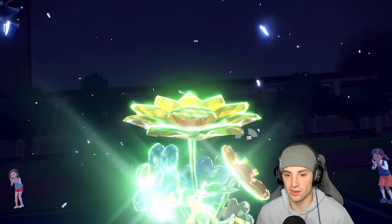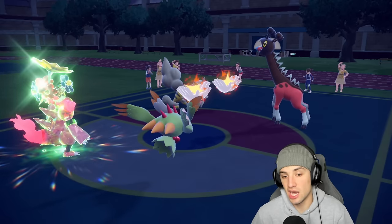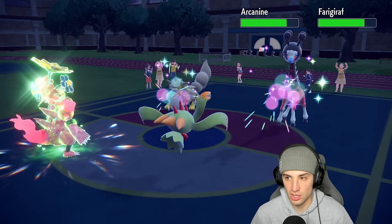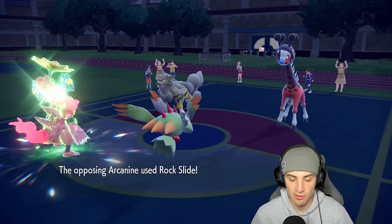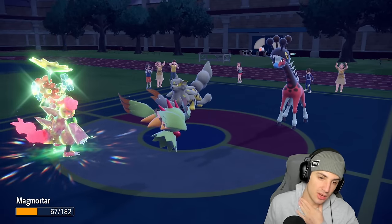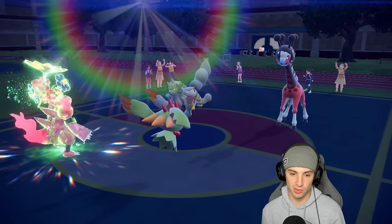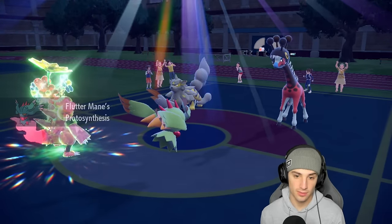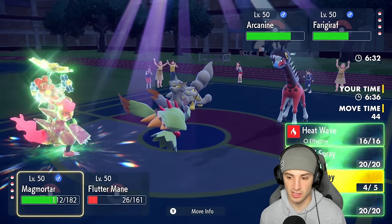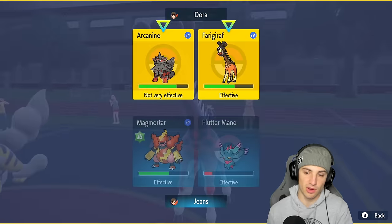Trick Room kind of counters us hard here — I should have maybe led Walking Wake and tried to double down on Farigiraf. They end up using Helping Hand, so Rock Slide might come out which I don't mind. Dazzling Gleam is going to chunk up some nice damage on Farigiraf. Rock Slide comes out and Flutter Mane almost dies — luckily we can't be hit by Extreme Speed, our Grass Tera keeps Magmortar alive, and Citrus Berry grants more HP. Sunny Day now comes out giving us the Protosynthesis boost — that's huge. I think Heat Wave is our best bet to deal with Farigiraf.